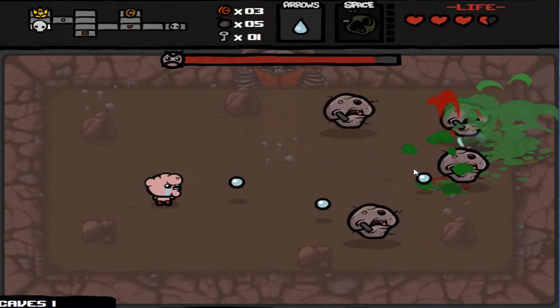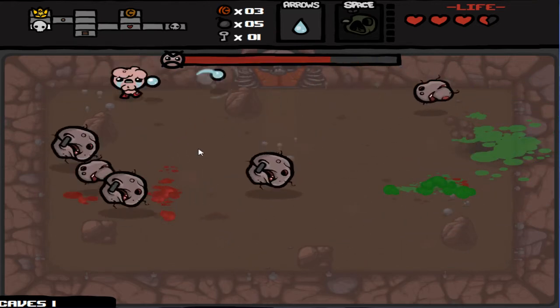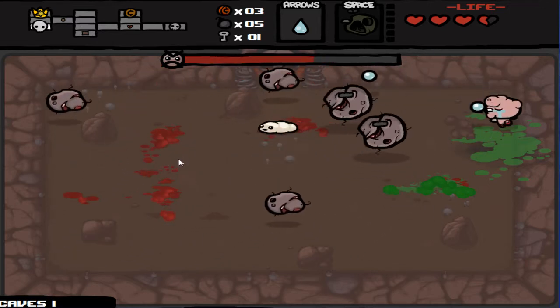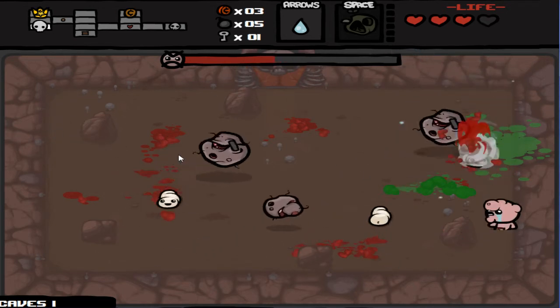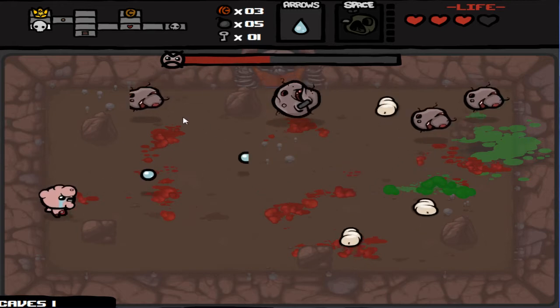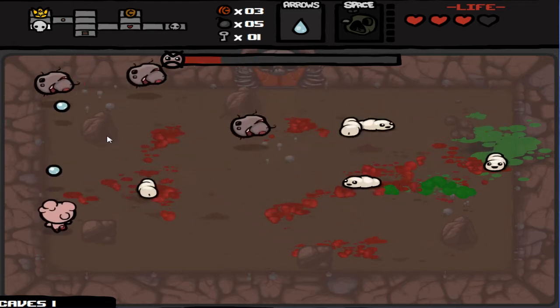As you'll see, it's just a huge mass at the start. Once you do a certain amount of damage, he will split up into smaller and smaller pieces. The first time he splits, he'll split into four pieces. Each of those pieces splits into another two pieces, and after you kill one of those smaller pieces, it turns into a charger — the little white worms you can see.